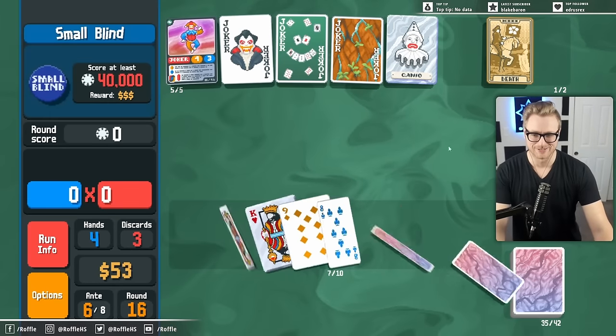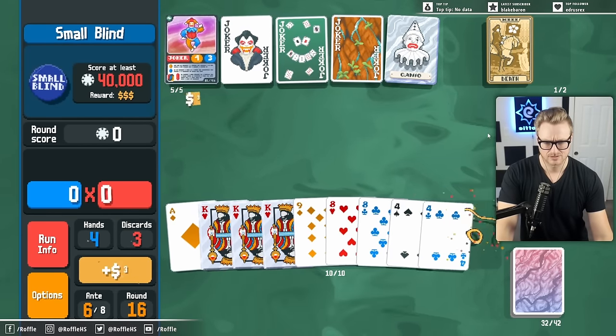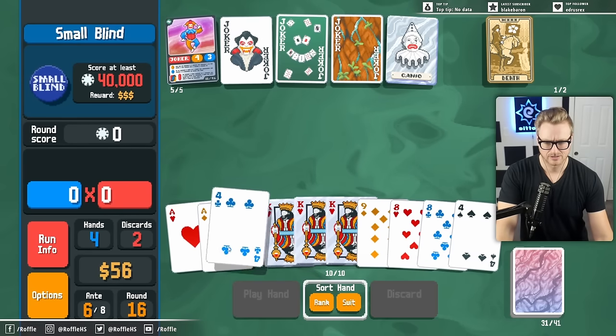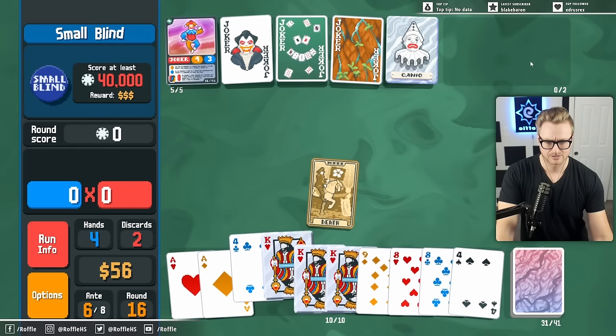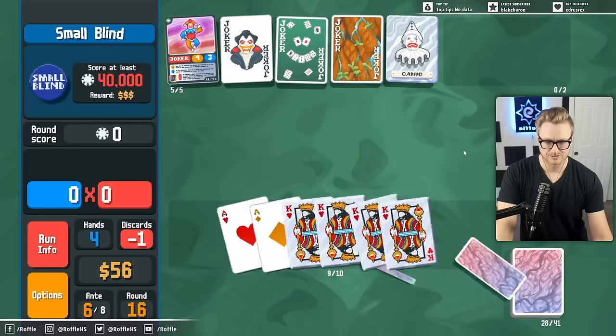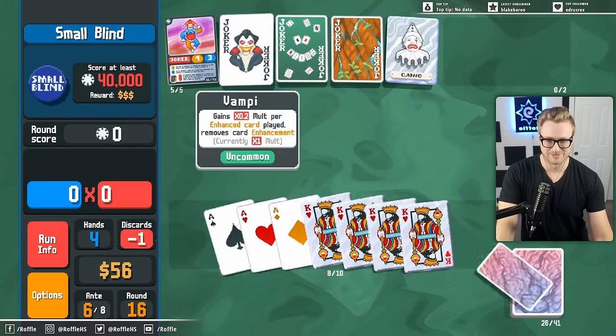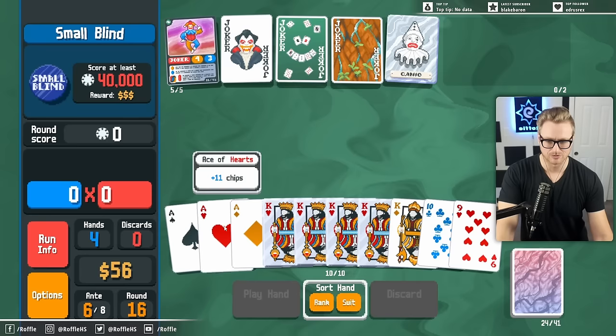If we don't hit Midas Mask, there's not really much value in it. But I just love him, you know? Let's delete this. Make another Steel King. And discard a bunch of these. I don't want to play the Steel Kings right now, because the Vampire will suck them off - which is not what we want for the long term.